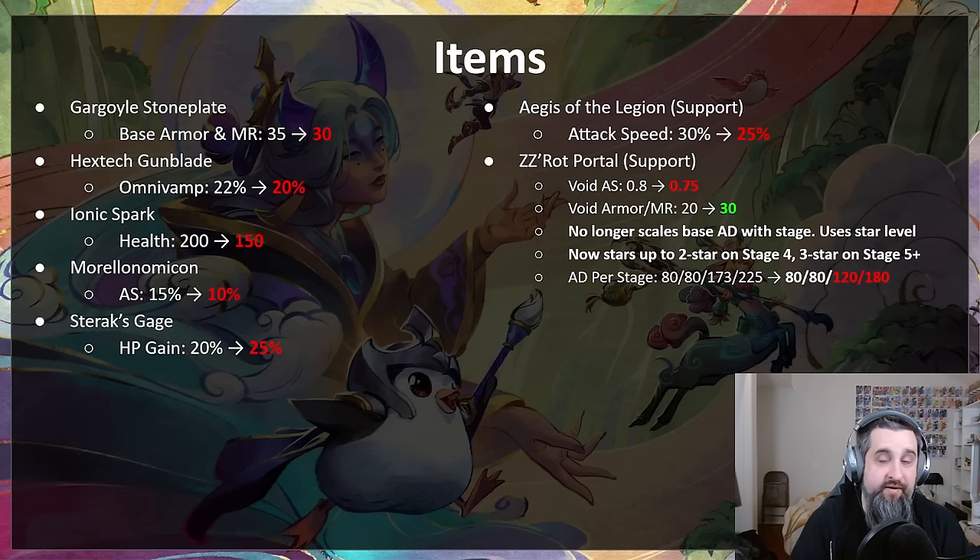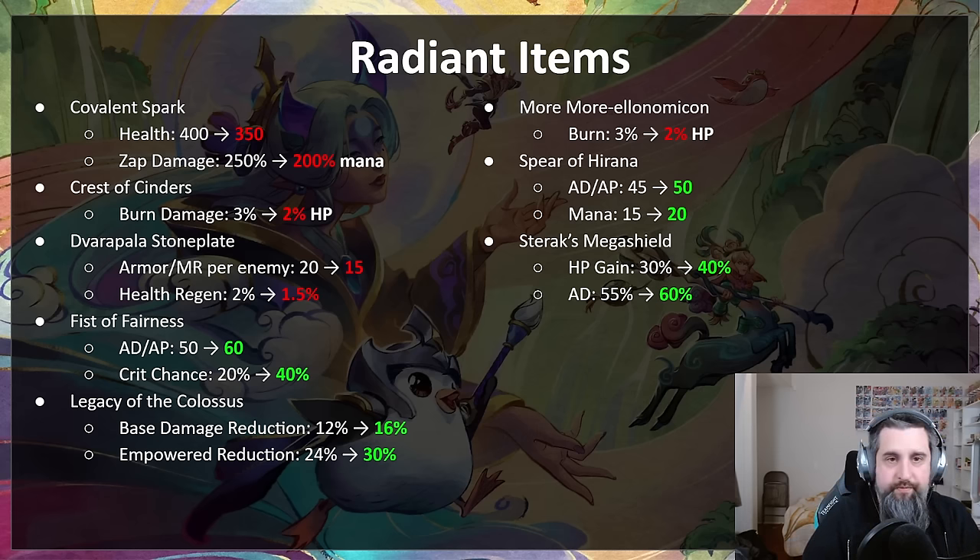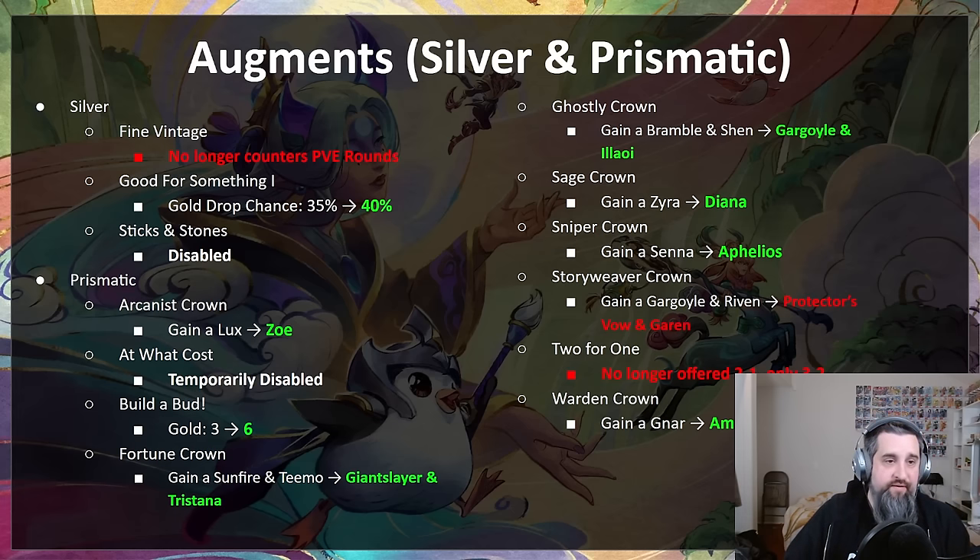Radiant items also got a pass: Covalent Spark loses some health and zap damage; Crest of Cinders loses some burn damage; Gargoyle Stoneplate loses some flat armor, MR, and health regen; Fists of Fairness gains AD, AP, and crit chance — should make that item a lot better; Legacy of the Colossus gains more damage reduction and empowered damage reduction; Morellonomicon goes down to a 2% burn; Sphere of Herana gains 5 AD, AP, and 5 mana; Sterak's Mega Shield gains some HP and AD. Trying to balance radiant items so Morellonomicon isn't always an instant pick.